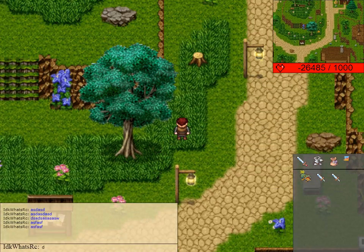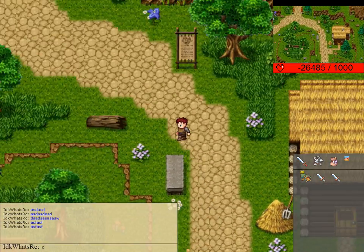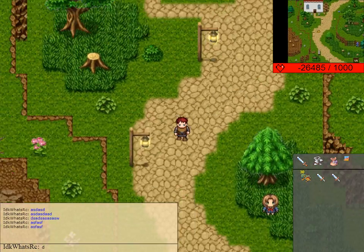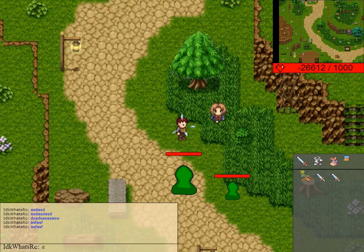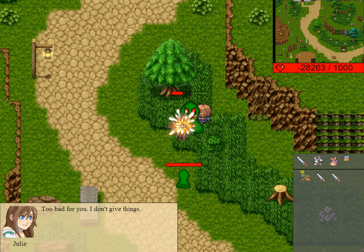I also got NPCs. I really don't know where they are — I only got one, but I still need to find it. Okay, here it is. So you can talk with her and select an option. That's pretty much the same thing as before.